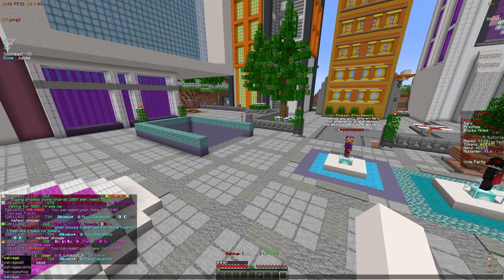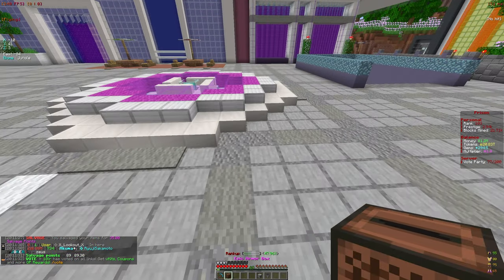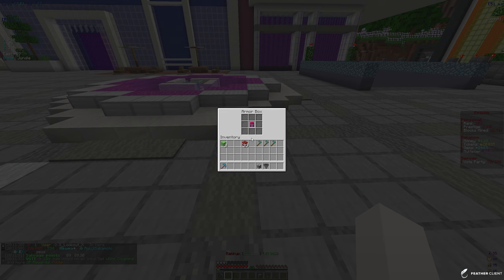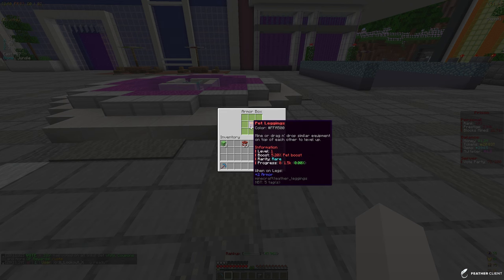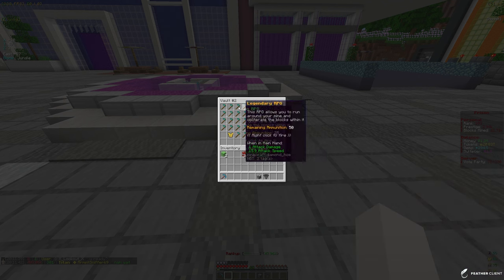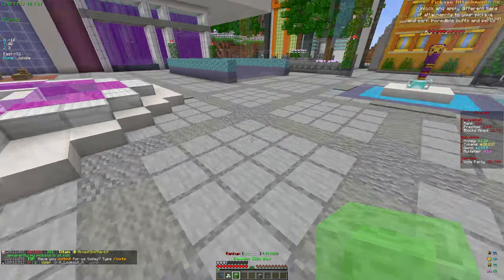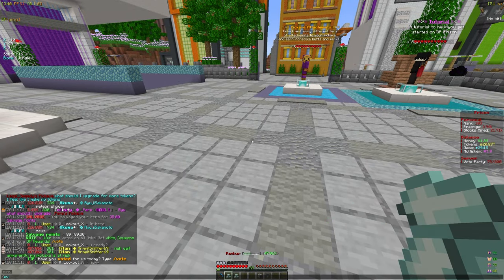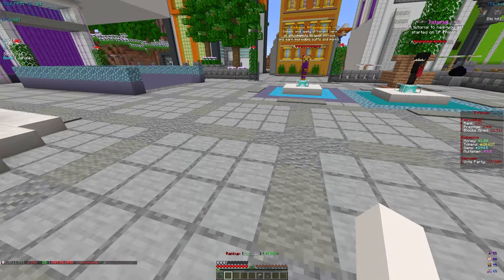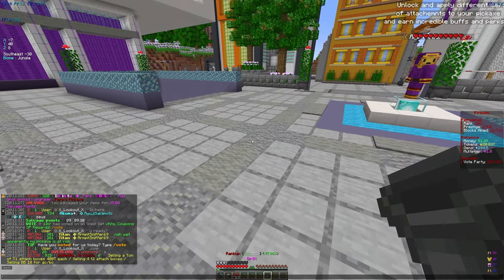We're at 89 salvage points, pretty close to the 140 we need for the mythical armor box crate. Opening the epic armor box first — got pet leggings, only rare but decent percentage boost. Opening skin boxes — got Reaper and Lumberjack. I have a pretty good collection going, almost getting a skin.